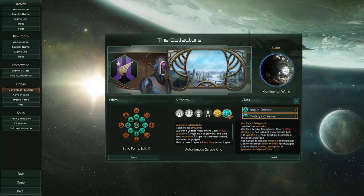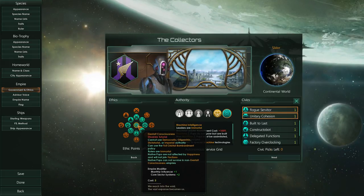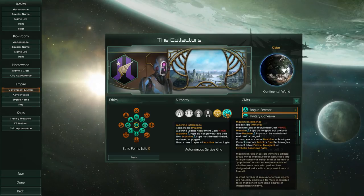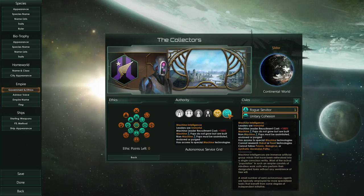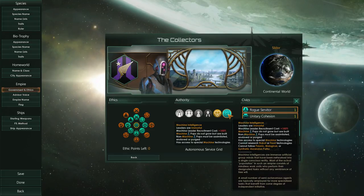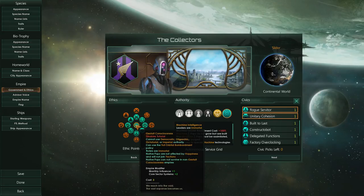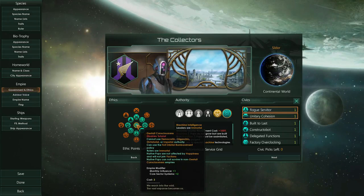These are our civics. Next to the hive mind, we now have the machine intelligence. If you take the gestalt consciousness in the middle, you can either pick hive mind or machine intelligence. Our leaders are immortal, our recruitment cost is doubled, and we have to build our own pops. We cannot follow the psionic, biological, or synthetic ascension paths, but we have other ways — for example, an ascension perk that allows us to terraform worlds into machine worlds, giving us increased production because all the fluff that organics need has been removed. We cannot research robot or food tech, and we get more influence because we have no factions. We also gain two additional core sector systems.